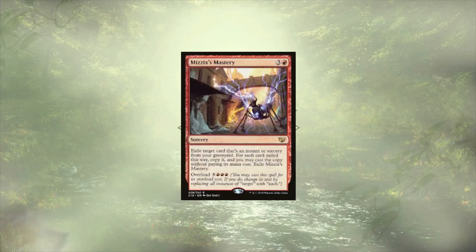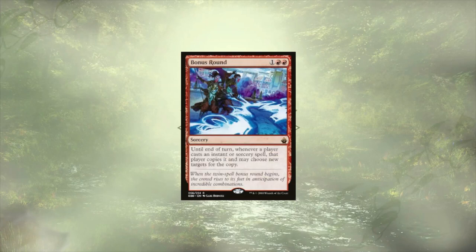Mizzix's Mastery could copy an instant or sorcery from a graveyard, but we're always looking to overload it, copying all of them, and winning with infinite combos. Bonus Round is going to copy each instant or sorcery that we cast, as well as unfortunately the instant and sorcery that other players cast as well for the turn.